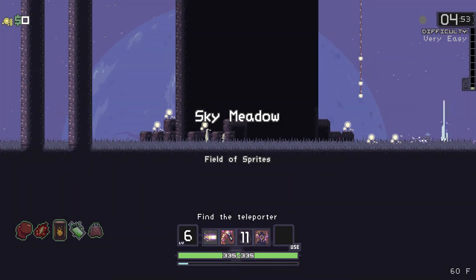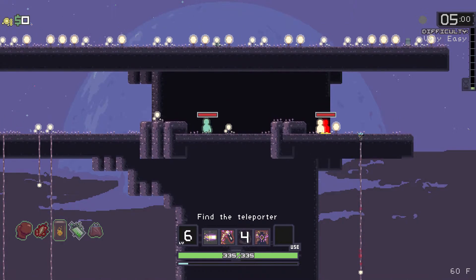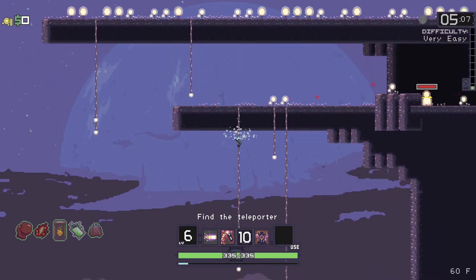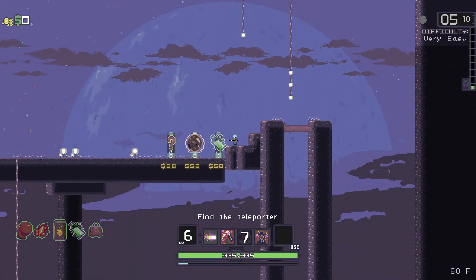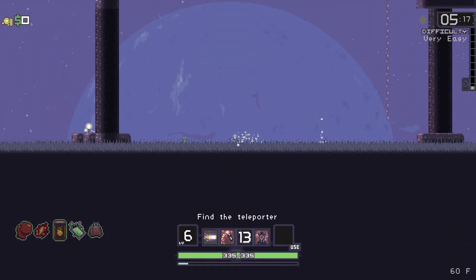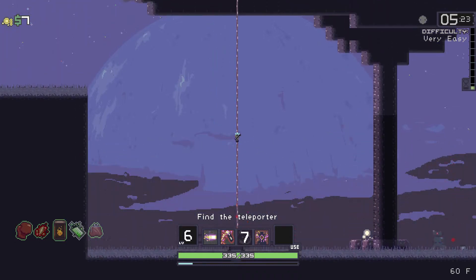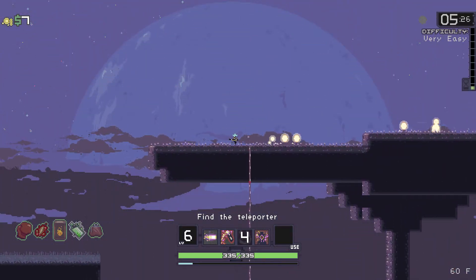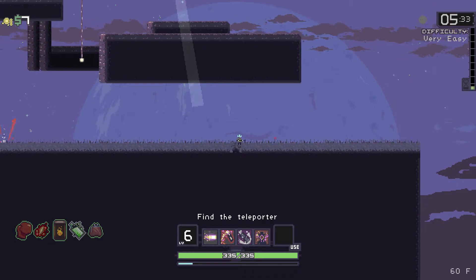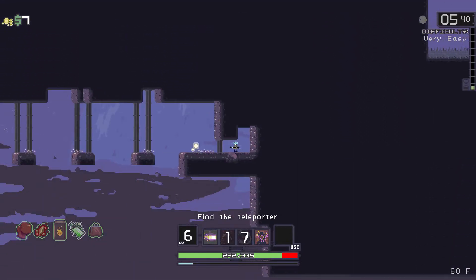Luckily we've started on the right-hand side of the map, which is always good. Well, not always — if you spawn right next to the teleporter, that's probably the best. There's a cask up there but it's not really worth getting. There's some health regen and a retaliation shield thing up there. Take that container — very nice, tasty. I don't know what this is. I saw it before. I wonder if I chuck the grenade at that... oh, that worked!